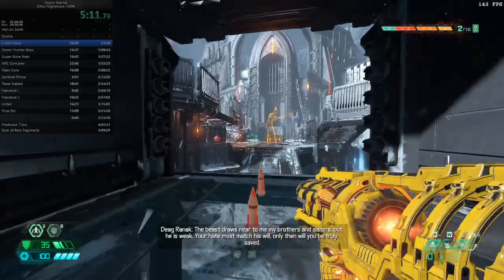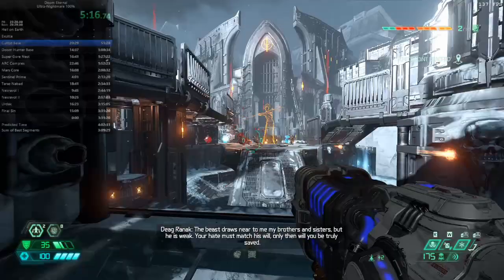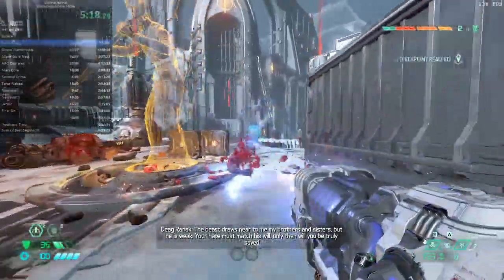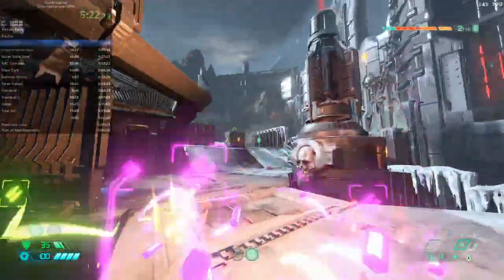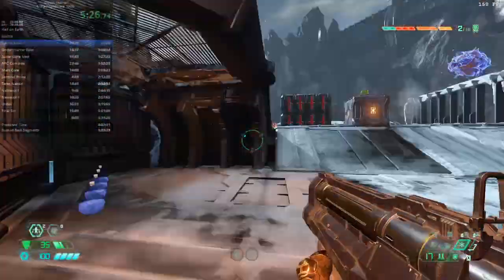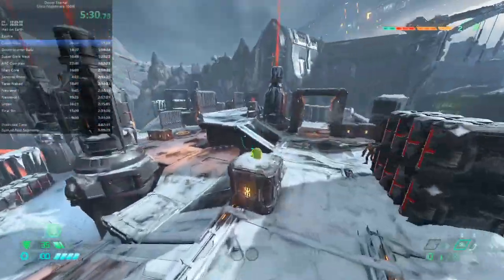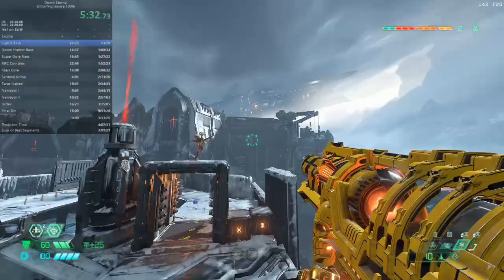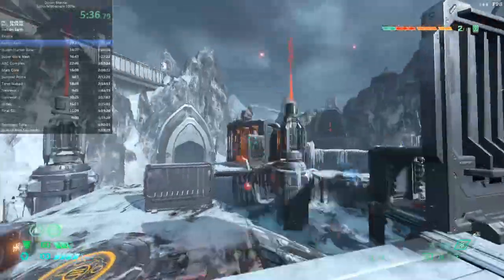Hello there. In this video I'm going to be discussing some very detailed tactics for dealing with each demon type in Doom Eternal, taking into account not just the demons themselves, but also the context in which they appear — like the weapons that you have, other demons that appear with them, and so on. Going as far as in some cases discussing individual instances of demons that are particularly tricky or that have particularly good ways of dealing with them.